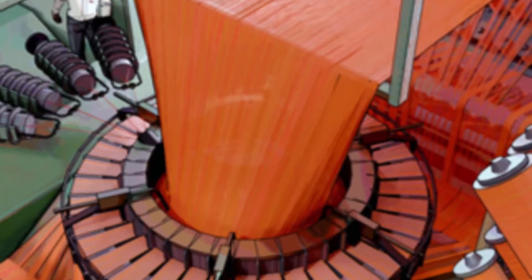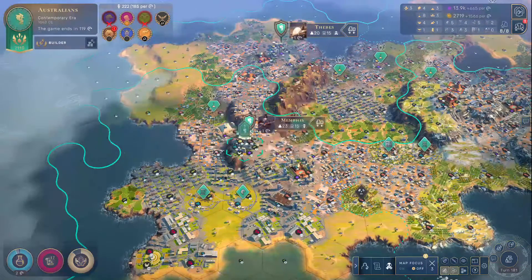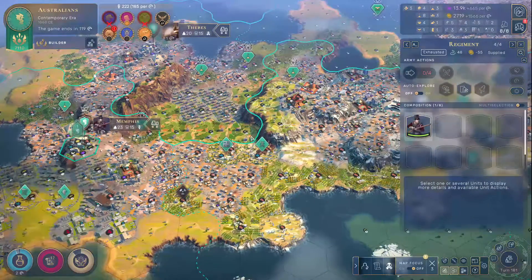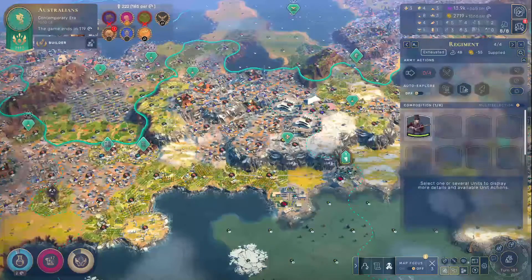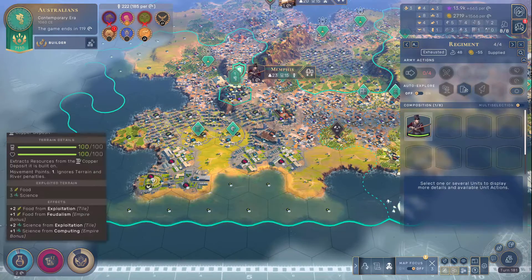One level up from factories, we have automated factories. Here we're trading one pollution for plus one industry per worker and plus three worker slots. This one could be a big boost to your infrastructure later in the game, so definitely worth considering, but you might have to make the calculations.